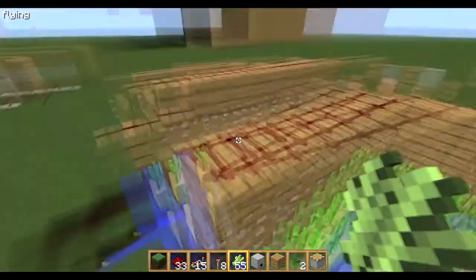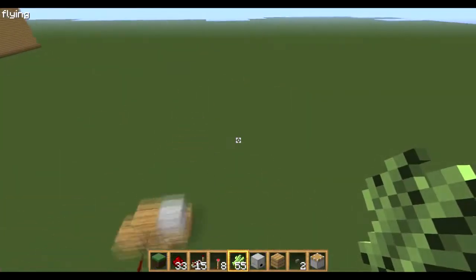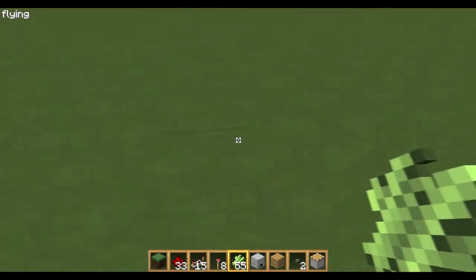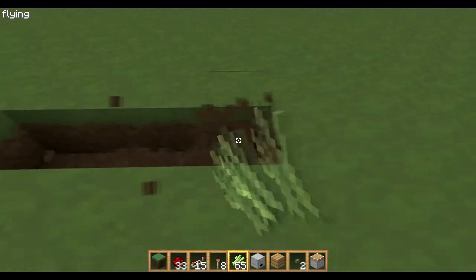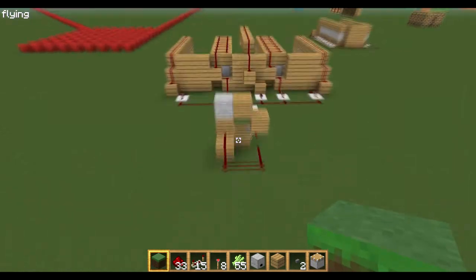I'm going to show you how to make it now. To start with, find somewhere to go — go over behind it. You want an 8-block-long channel: 1, 2, 3, 4, 5, 6, 7, 8 — and you want to put sand on both sides.